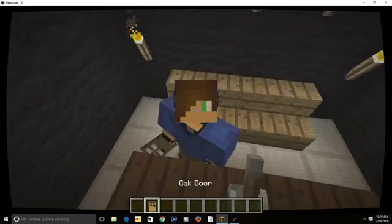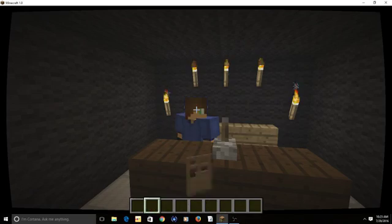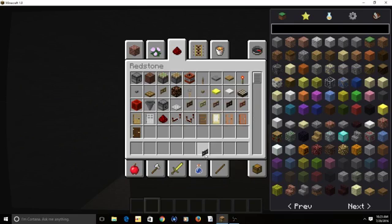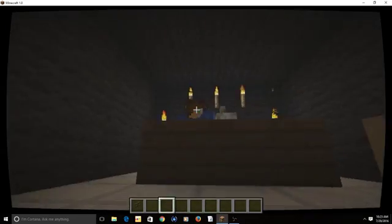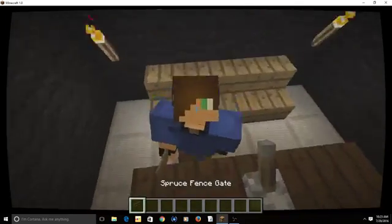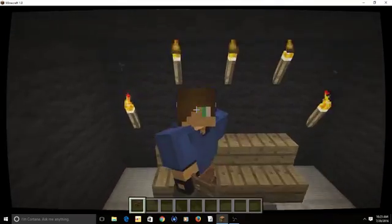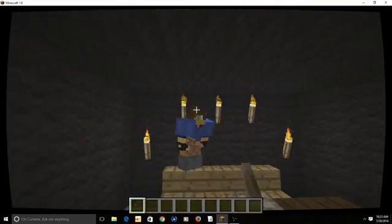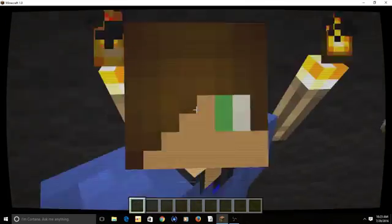Creative - it only costs $1.99. In stores now, you could get free stuff forever, you just gotta pay $1.99 for that free inventory: Creative. And there you go - you get this wood fence for only zero dollars. It's free because you're in Creative!